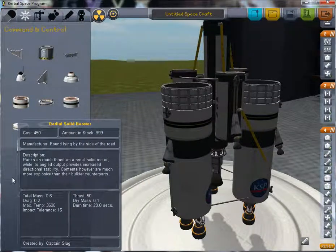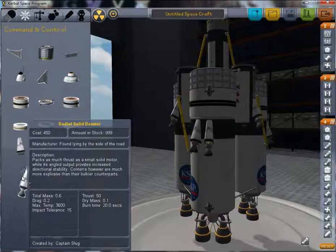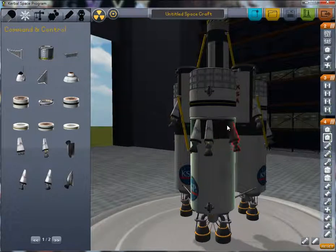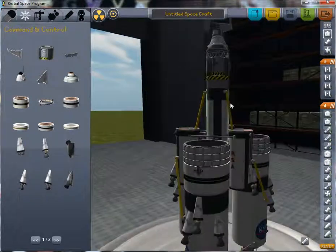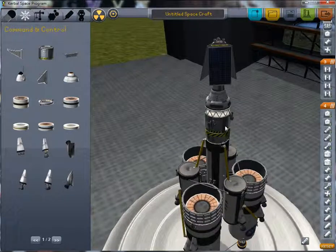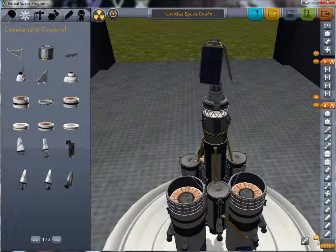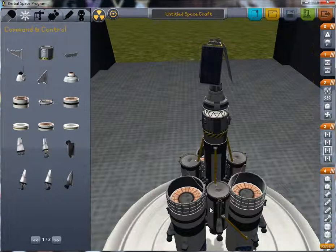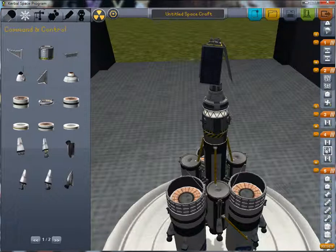You also have radially attached solid boosters, so you can do this to help you get off the ground. We're going to set it up so that all the engines are fired at once and that this staging works properly. Okay — we want to move the extra stage here actually.